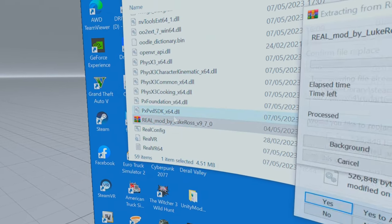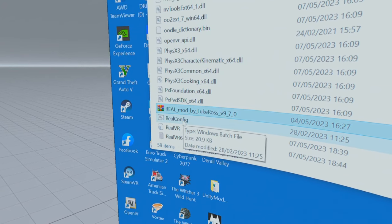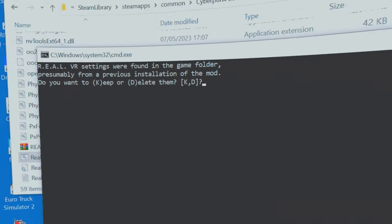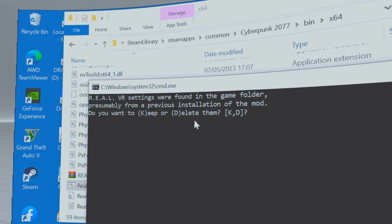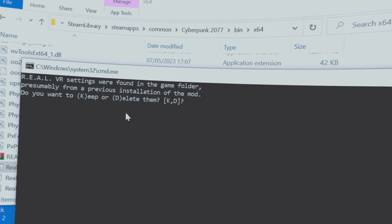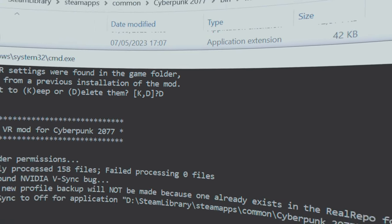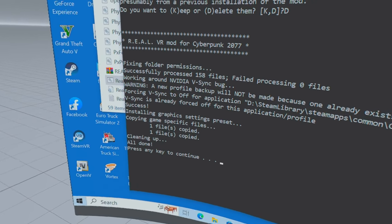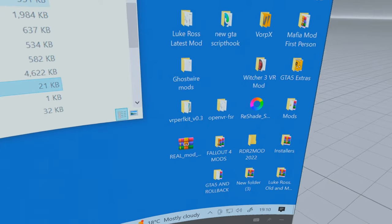Extract the Luke Ross mod — I've already extracted it, so I'll say yes to replacing all the files. Then double-click on RealConfig, click yes. Because I've already installed this mod before, it asks if I want to delete the last installation, so I press D on my keyboard to confirm. It automatically changes all the files and does everything it needs to do. Press any key to continue — and that's it, it's as easy as that.